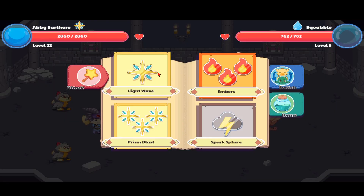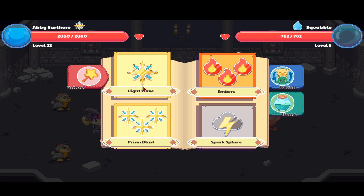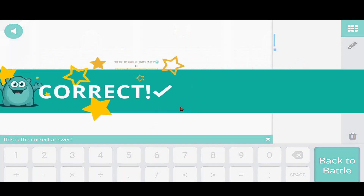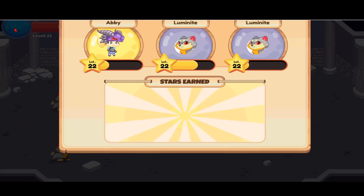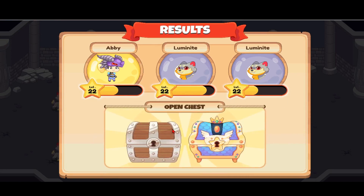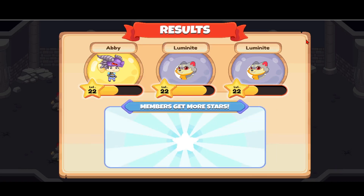We're against a Squabble. I'm going to use the damage bonus — well, I don't need one since I'll already defeat this in one shot. I have all of the all-out attacks stocked up already. I'm not going to use my area spells here or else my all-out attack is gone. Nine hundred damage — whoa! As you start a battle you actually get a little bit of that blue power stuff. Members get more stars.